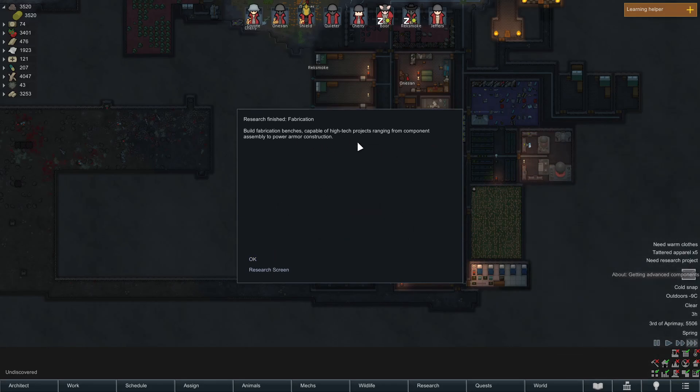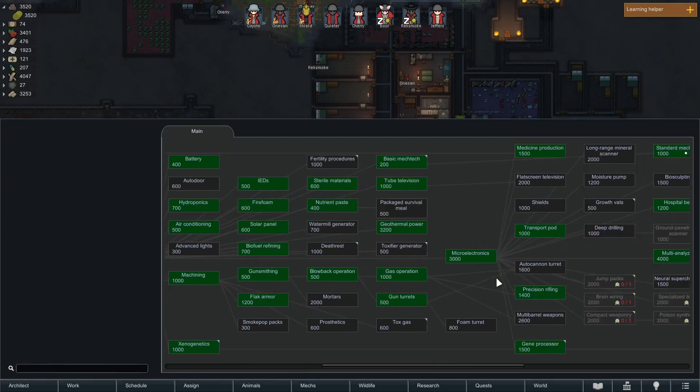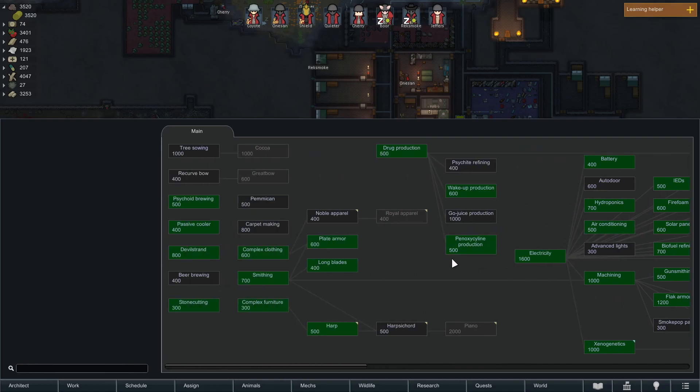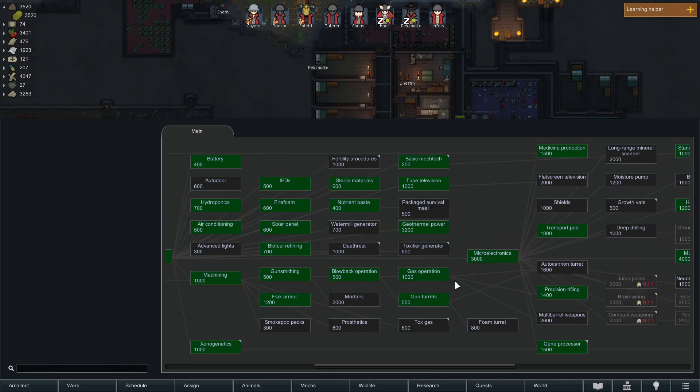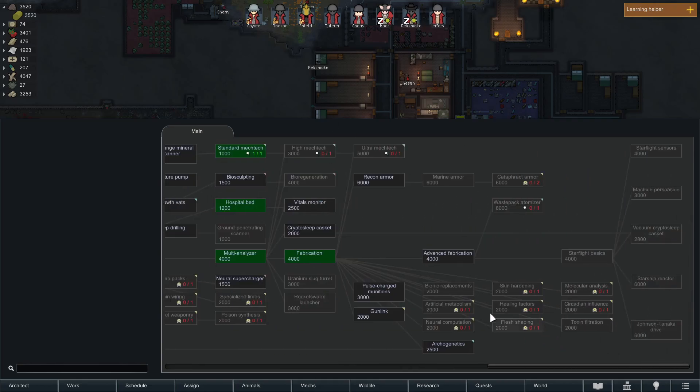I'm doing research — I finished fabrication, which is a very important piece of research. I can make what's called components, and anything that's a machine requires components. Now I can actually produce them myself; I don't have to buy them or mine them out of the mountains. This is the research screen — it's huge, there's a lot of stuff to research. To win the game — and it's a sandbox, there's no technical win — you need to research these and build a spaceship and get off the planet.